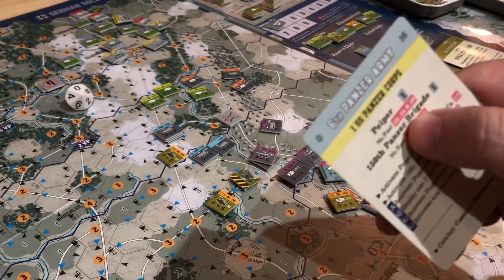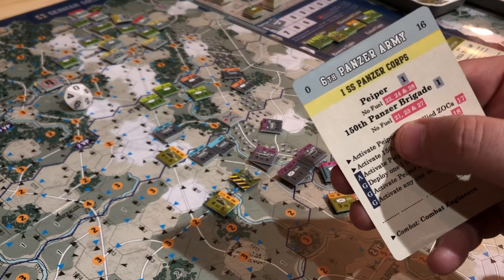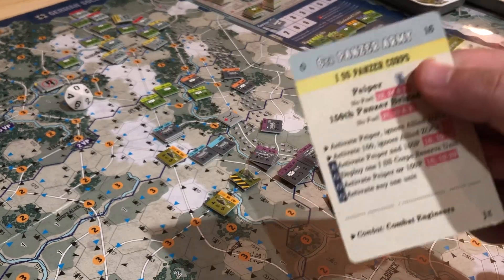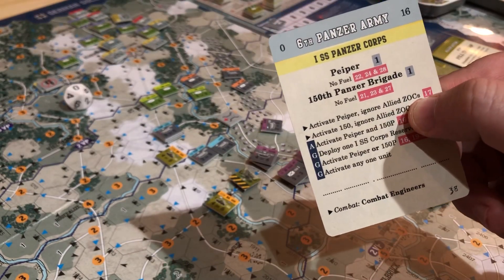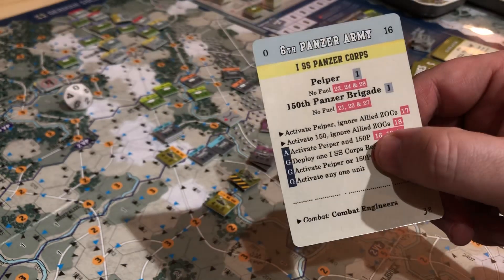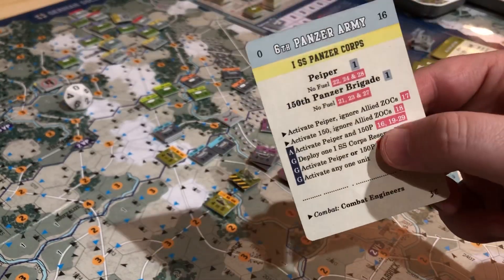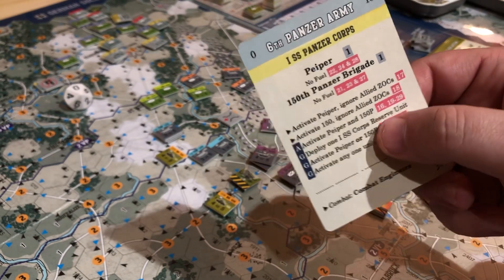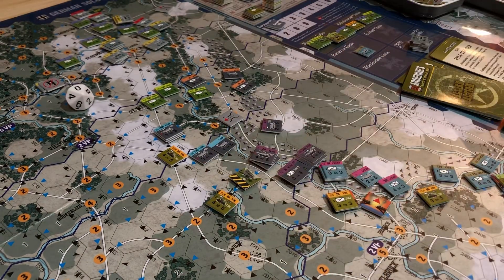This one is a card I've read about. You're activating a single unit — either the Piper unit or the 150th Panzer Grenadier — a single unit within the First SS Panzer Corps. But we've already activated them. What's really cool is they ignore Allied Zone of Control — they can just zip around. You can basically flank and circle around people. This is a great one, except we already activated them, so I would have to hold this until the next impulse. The SS Core Reserve Unit's already been deployed, so not gonna do anything with that.